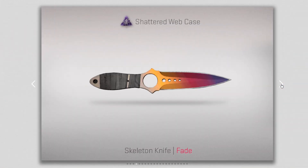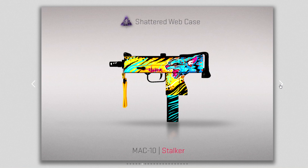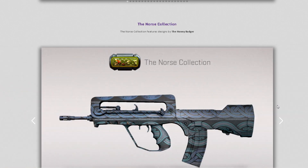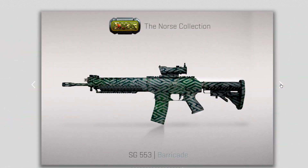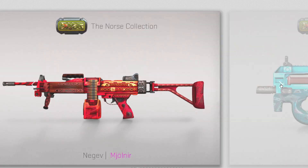You also got three new collections — new skin collections. Like the North Collection, they have more skins and no knives, but they're not bad. You have the North Collection, the Saint Mark Collection, and the Canals Collection.